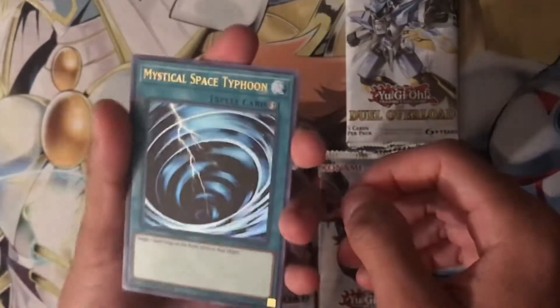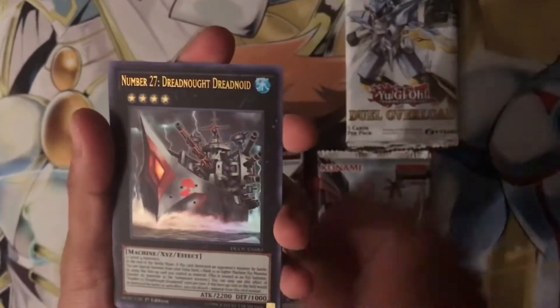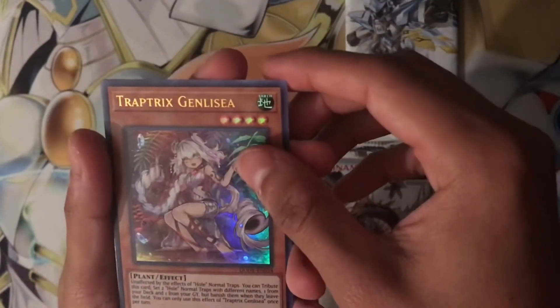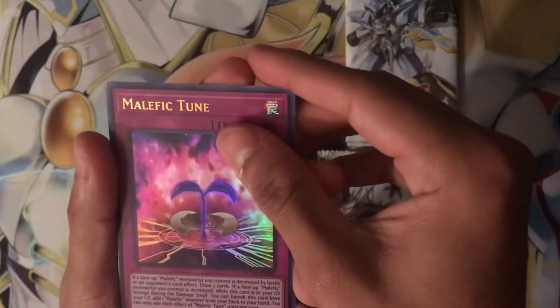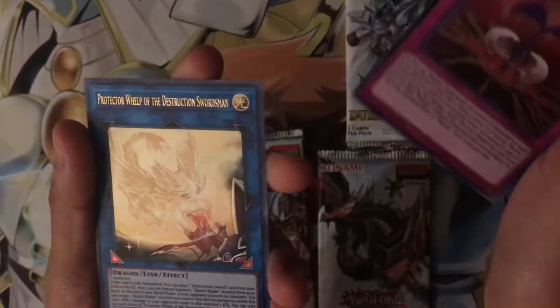Alright, so the first card is MST — cool. Another Number 27 — nice. Trap Tricks, and Malefic Toon, and then lastly Protector Whelp of Destruction Swordsman — cool, pretty cool.